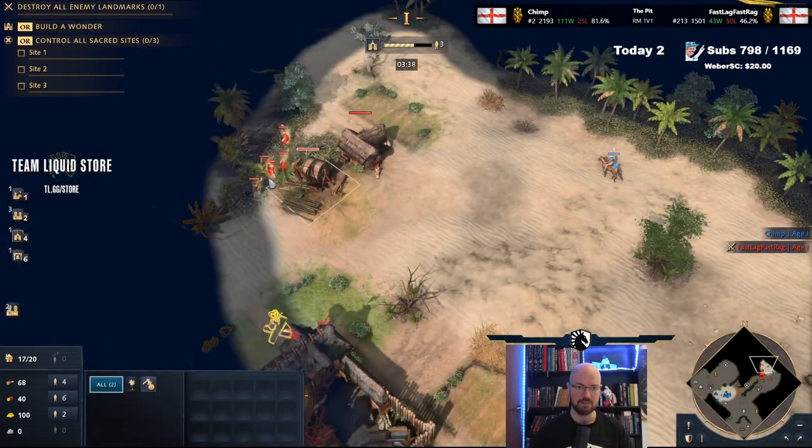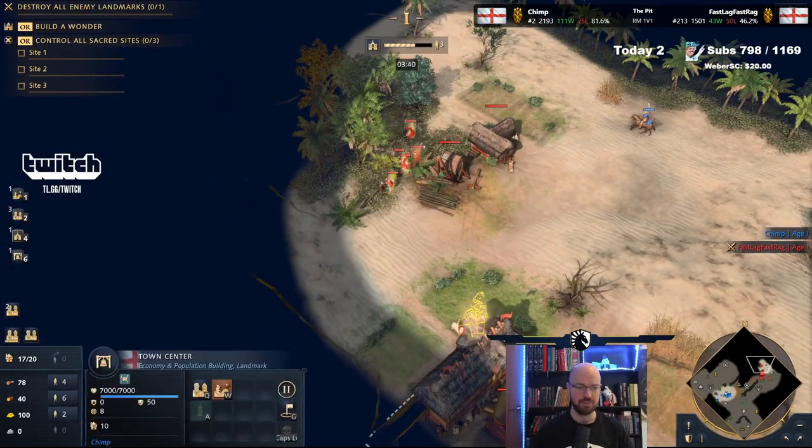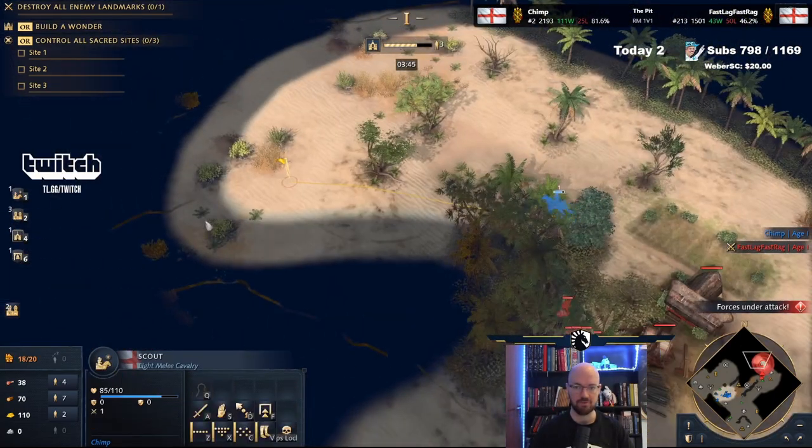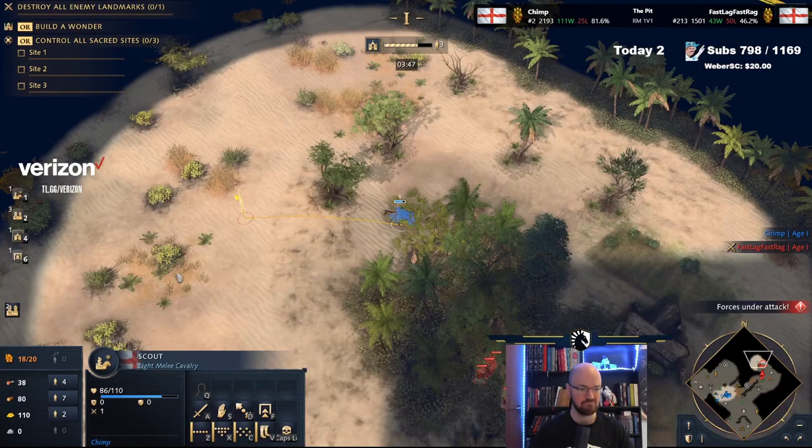Now, if we look at his layout — where's his wood? Here's wood, opposite side to his gold. That means we have to make a choice: what would we prefer to slow down? Probably his wood, right? Probably.